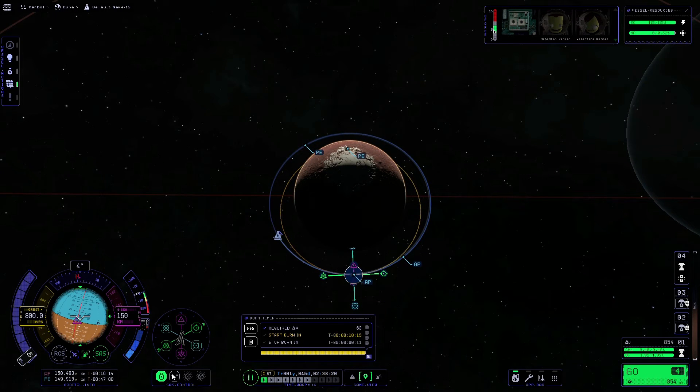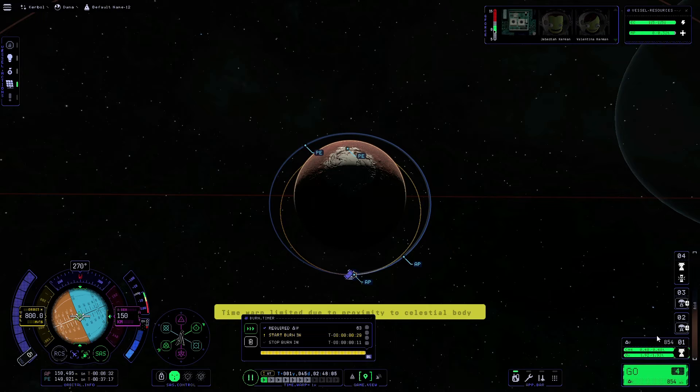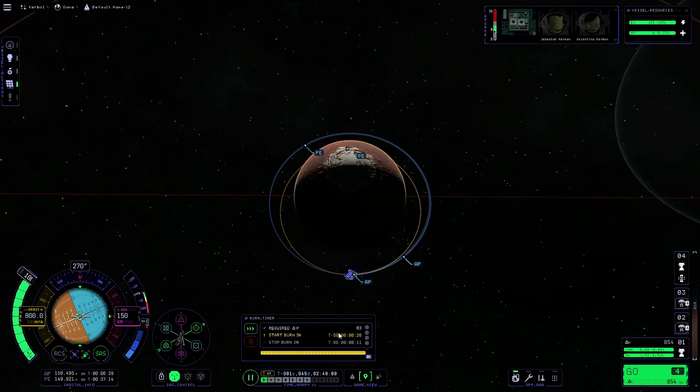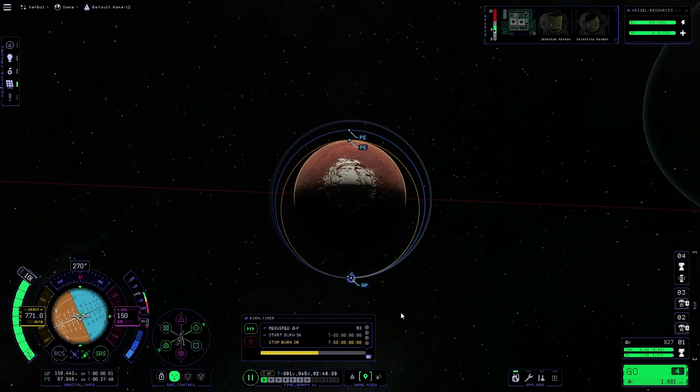Then we're going to point our lander at the maneuver marker on the nav ball using the maneuver button on the SAS control bar. Once that's stabilized we can warp to the maneuver. Because we haven't used this engine yet, we're going to use Z on our keyboard to go to full throttle, and once the timer hits zero we will stage the engine.